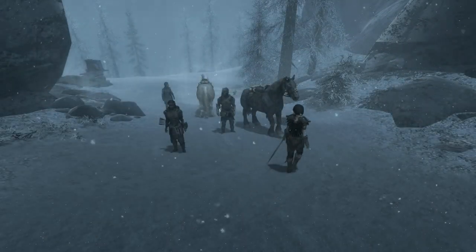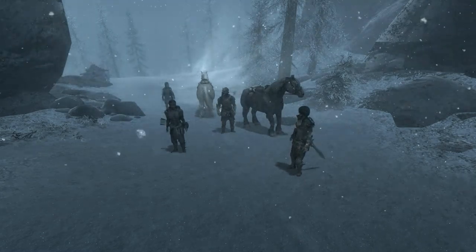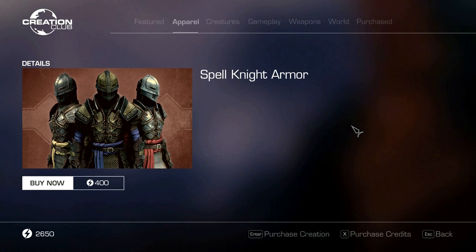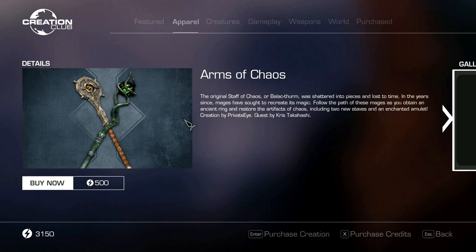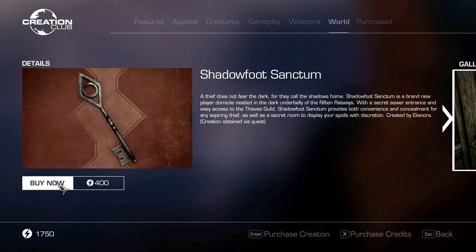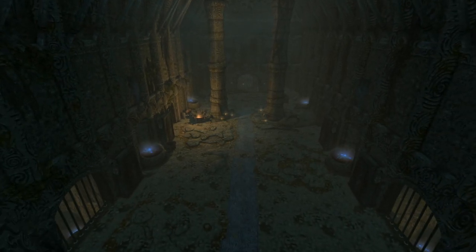Okay, how's it going? We're back for some more Creation Club content released recently. This batch looks actually quite decent and includes Umbra, an artifact from Oblivion and Morrowind; Spell Knight Armor coming in three variants; Arms of Chaos, where you try to restore the artifacts of chaos and you'll get two new staves, an ancient ring, and an enchanted amulet; and finally Shadowfoot Sanctum, a thief's home in Riften made by Eleonora.